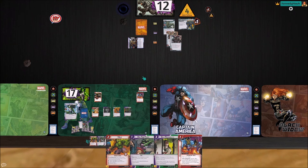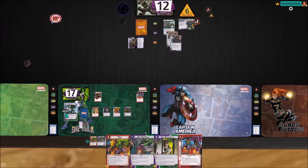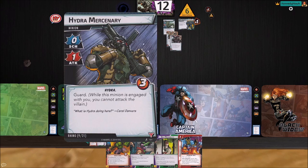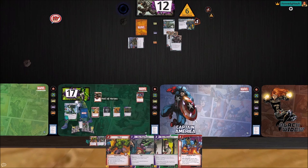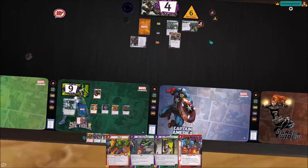Drawing three more. He is going to get two threat and come swinging for six, seven damage. We are just going to take it to face — eight damage. That is brutal. But — Counterattack! Eight damage back into his face, and he loses Charge. That felt great.